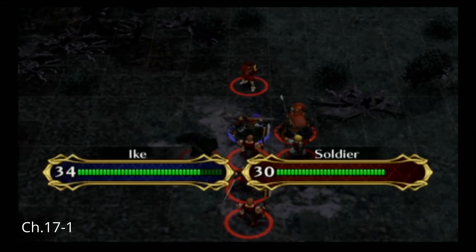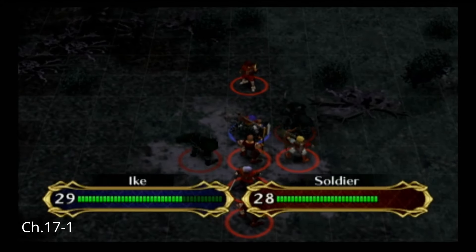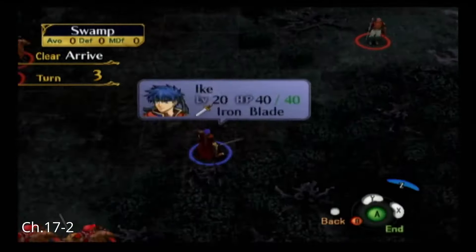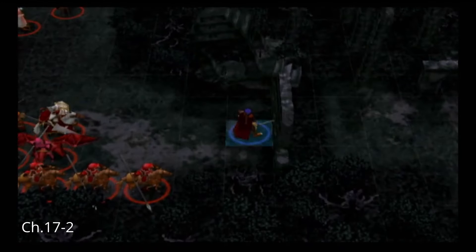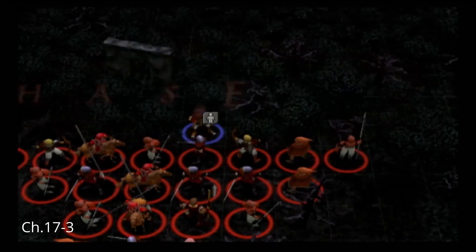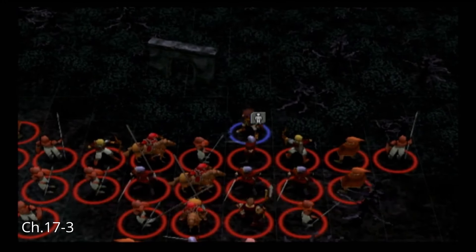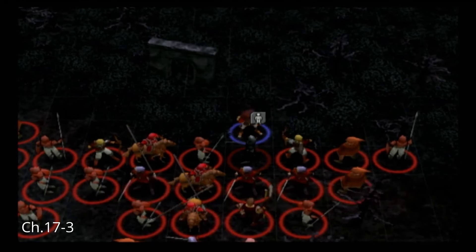Now it's time for the best chapter in all of Path of Radiance. He was able to make it through the first few with no problem — all these enemies are pretty basic. I ended up having him go through here, just going straight for the arrive tile. I was able to get Ike kind of wedged into that spot right there and was able to get him through. It ended up being a very good spot for him. He did end up getting poisoned, but he did make it through.